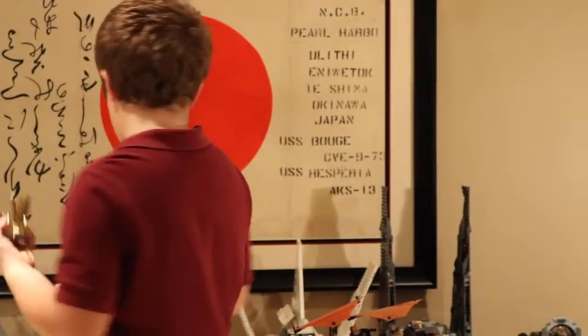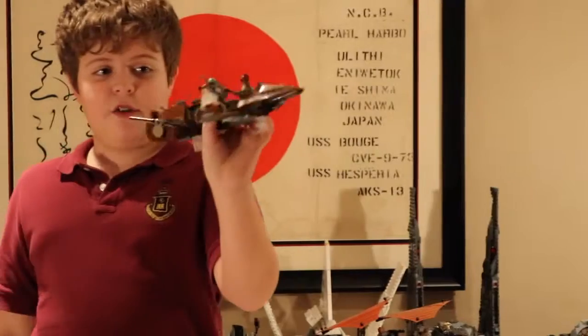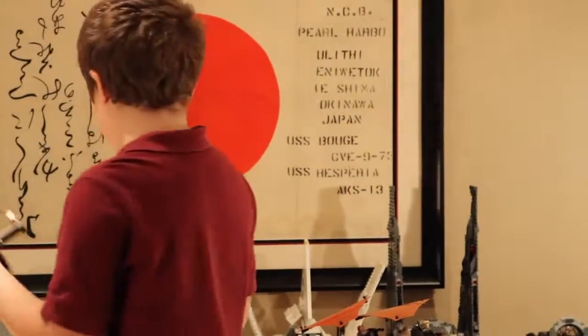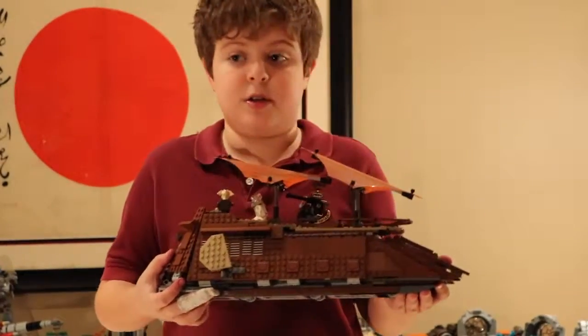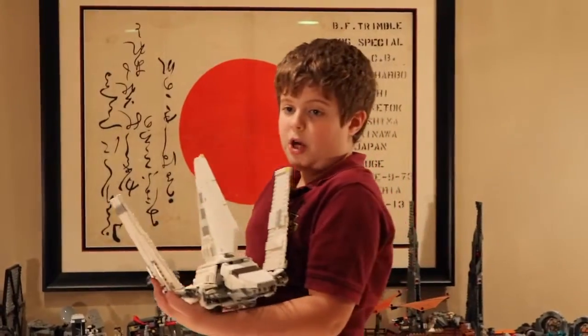Sarlacc Pit, which comes with the Desert Skiff Set — I designed mine. Here is Jabba's Sail Barge. And then the next set I have is the Imperial Shuttle, also known as Shuttle Tydirium.